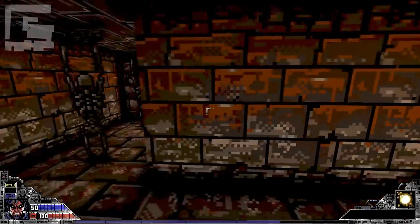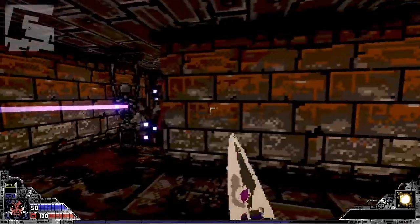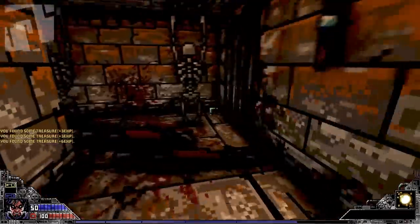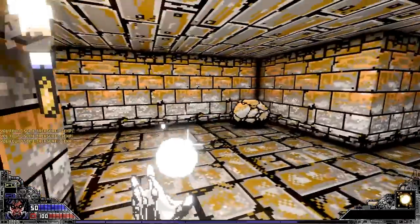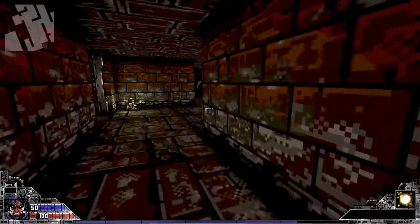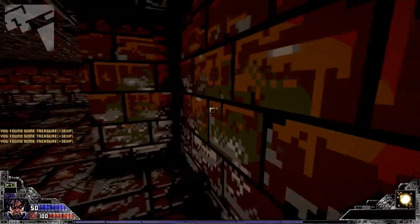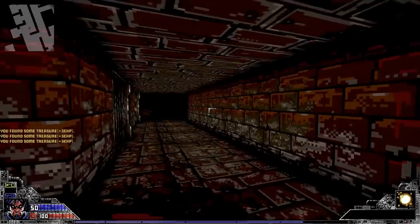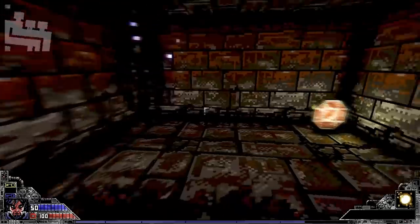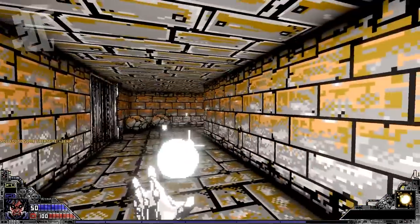It looks like by getting the key, maybe new enemies have spawned. I should probably check over levels before I leave. I think I can redo levels whenever I want, so we can always come back and re-find secrets that I've missed.